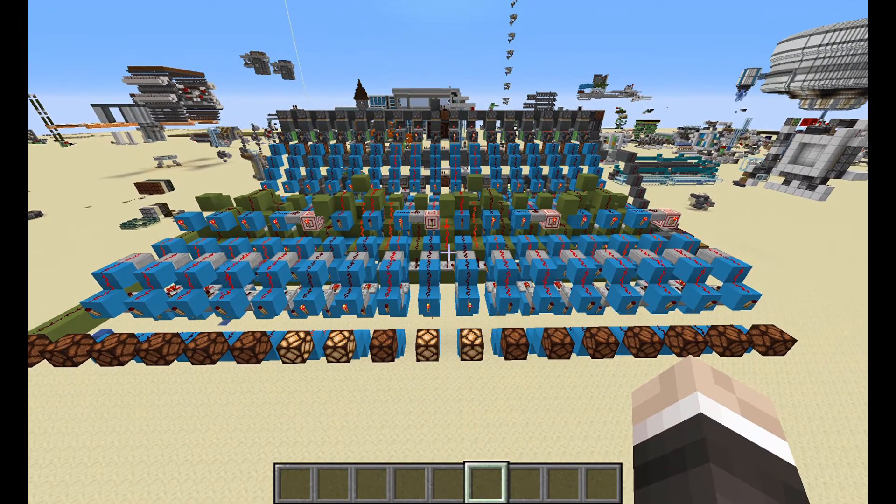And as you can see here, the binary representation of 3,456 is 1-1-0-1-1-0-0-0-0-0-0-0-0-0.